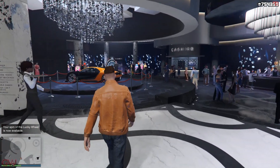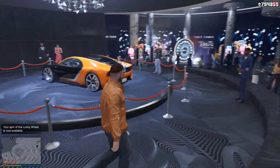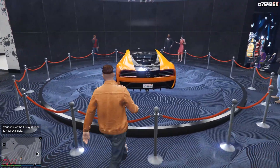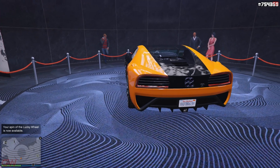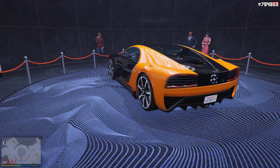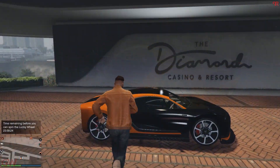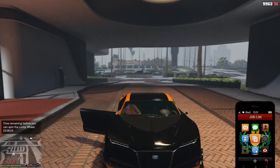Hey everyone and welcome back to another GTA Online weekly updates video. This week we have a new vehicle on the casino podium — it is the Trphade Nero Custom, not the normal variant but the custom variant. You can win it for free from the casino podium if you are lucky enough. If not, check out the video where you can learn how to absolutely win it. As you can see, I just won it on my lucky day.